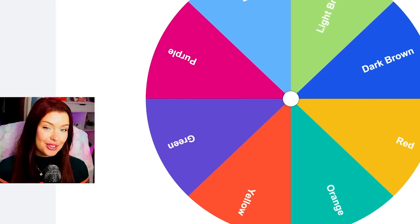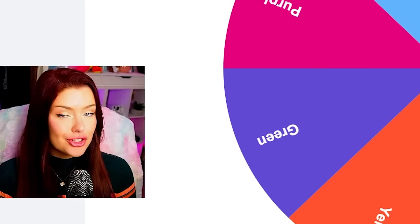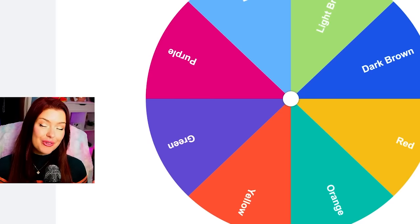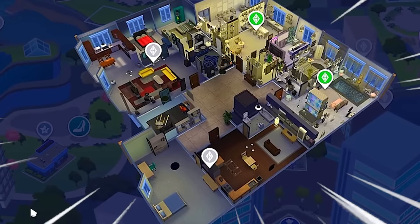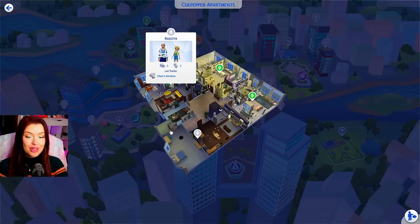You might notice that some of the colors here are missing. That's because I've already done two other parts to this video, which I'll link down below if you want to check that out. It's not really necessary to watch those ones before this one, but that's why some of the colors are missing. I've also added a few new aesthetics to this wheel from the last time that we did this.